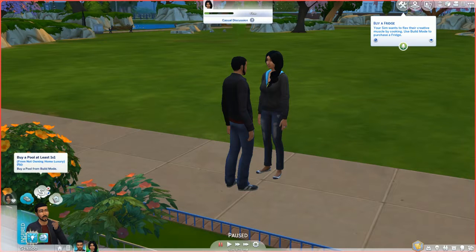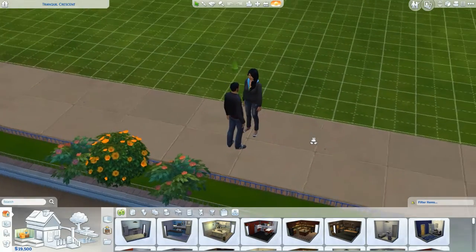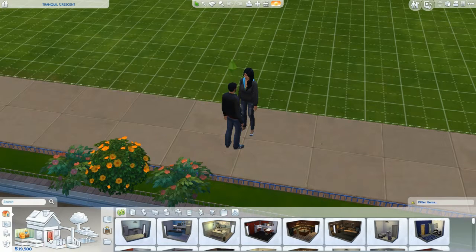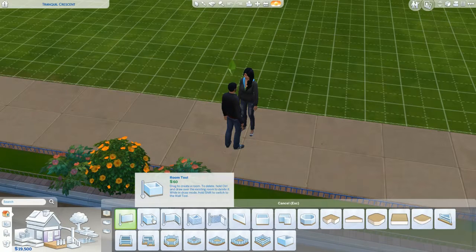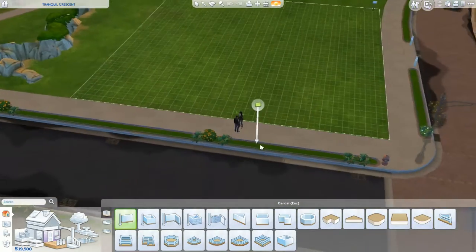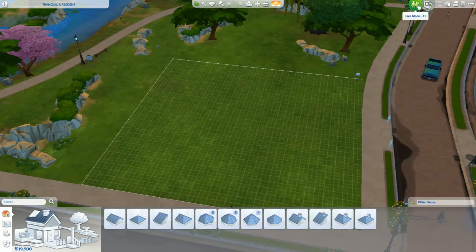I want to buy a fridge — I need a fridge. But I need a house first, don't I? Let me get a house. These are items I need — I need a whole house. Can I buy a whole house already built? I don't want to build, I don't have this kind of time. Oh my god, what did I step into today? Can I just import a house?